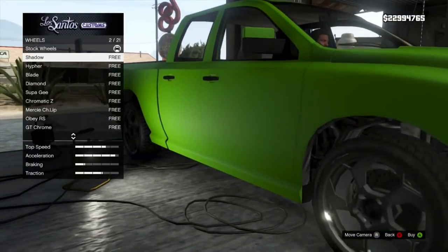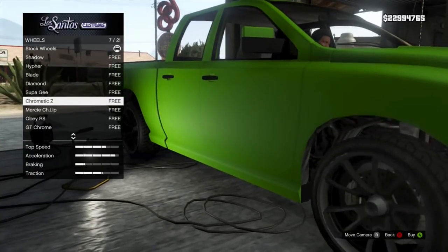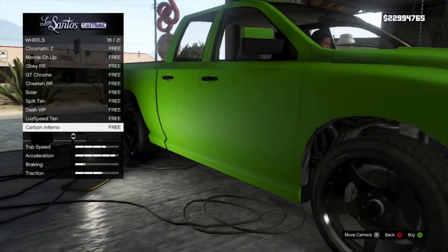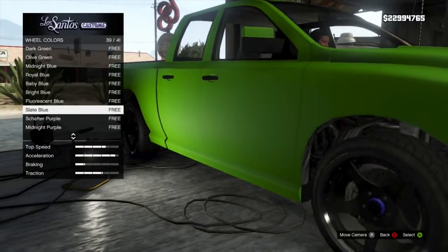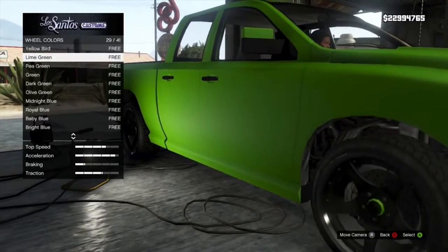Let's put some high-end wheels on this. Even though it's not a high-end car — it's a truck — it still looks cool. Let's put these ones on, the Carbon Inferno. And then for the color, we got to stick with that lime green.